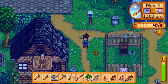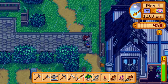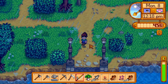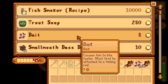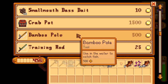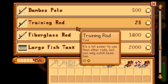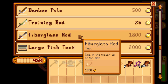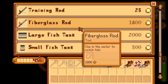Now I actually want to go see how much that fishing rod costs — that's going to be my next priority, getting a fishing rod I can actually attach bait to. Current priority: digging in the trash. The bamboo pole and training rod are easier but limited. The fiberglass rod is 1800 gold.